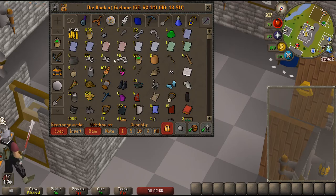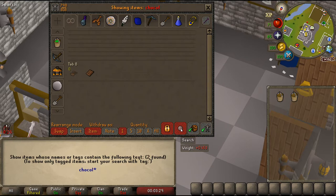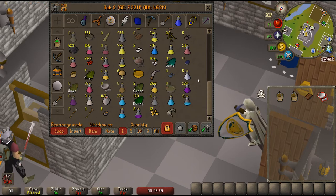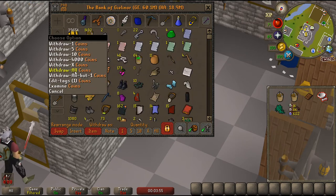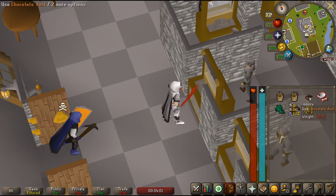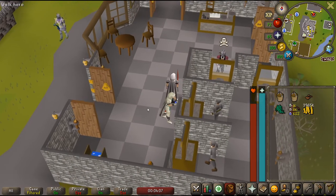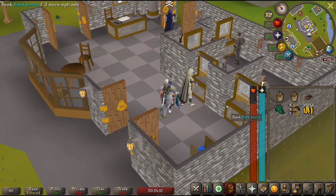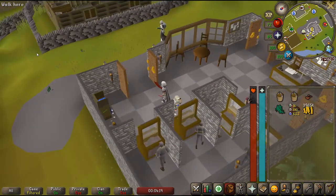For this quest I need a bucket of water, a bucket of milk, nettle tea which I'm gonna have to go get, chocolate dust - which I am so lucky to actually have one in the bank - snape grass, and of course fishing explosive, of which I have zero. So I gotta fill up some water, get a bucket of milk, get some nettles, and then we should be good. I think I'll just take my entire cash stack - why not.